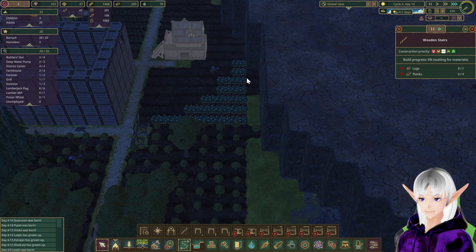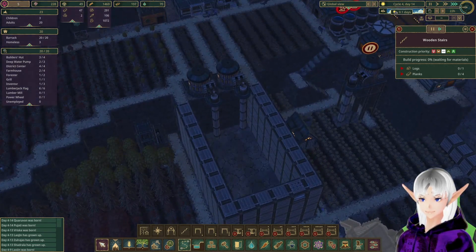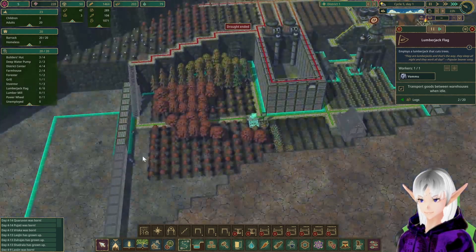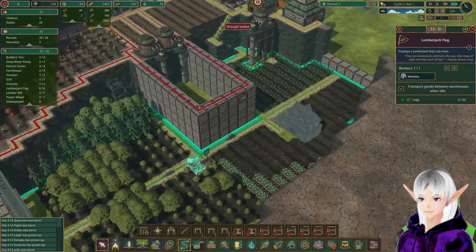I'm thinking I'm going to make this canal too wide so that I can put power wheels in it. There goes the last of my water, but this is the last day of the drought, so I think we'll live. What do we got in the way of wood? 200 wood — yeah, we're doing alright.